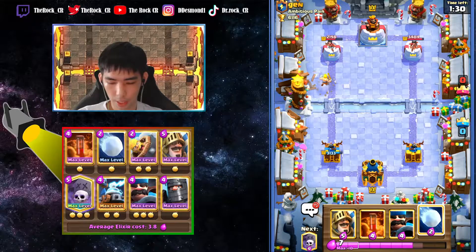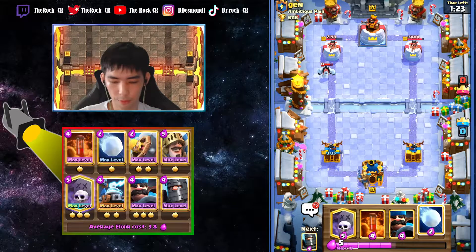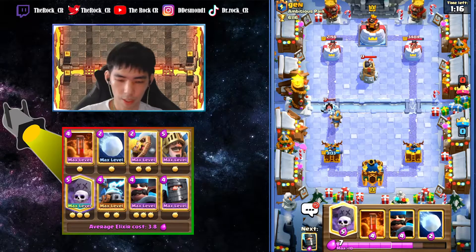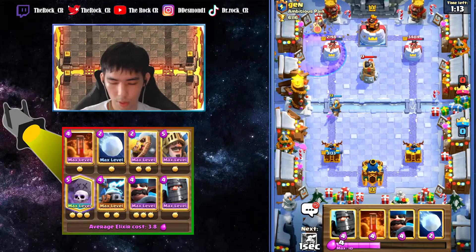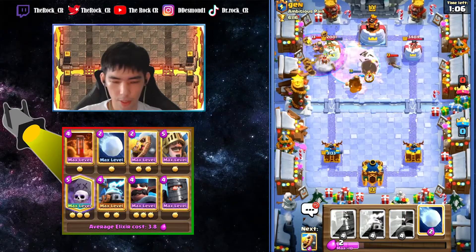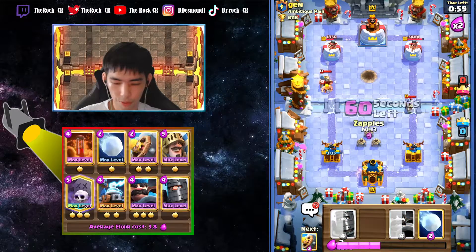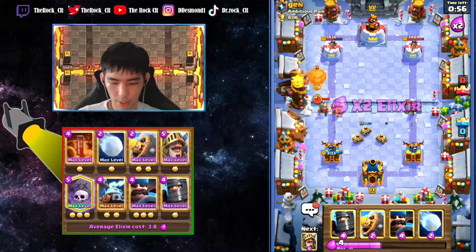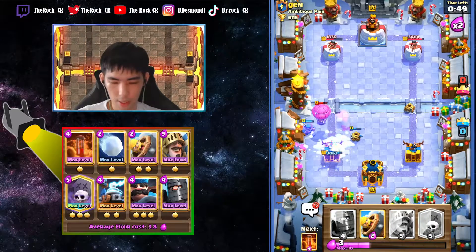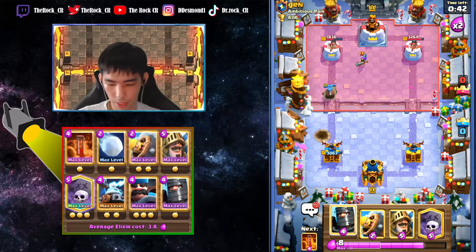Going in was risky because he could have had minion horde, snowball, miner - something like that. But we went with the less risky option with the zappies which he really doesn't have a good response to. A snowball plus miner snowball would still be able to get a hit I believe, so we also have to snowball back if he snowballs. I would still go in with a graveyard here just to get some damage.